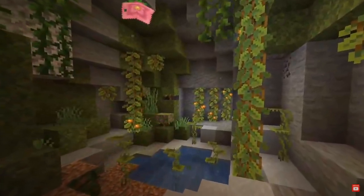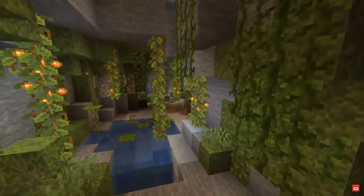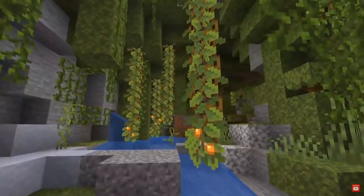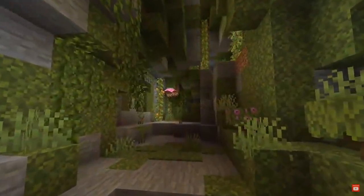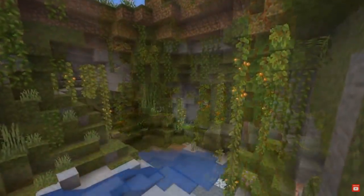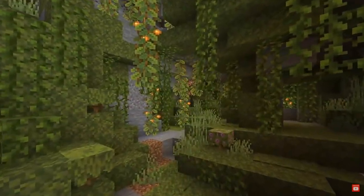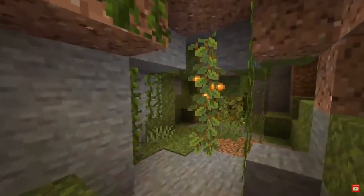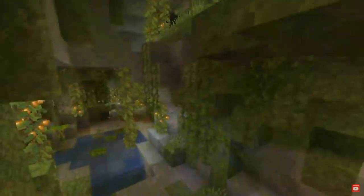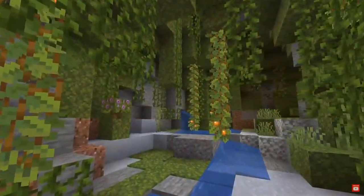The first cave biome that will be added in the 1.17 update is the Lush Cave. We got our first look at the Lush Cave and it looks absolutely amazing. The Lush Cave contains these new vines with glow berries which you can collect to either eat or use as a light source.